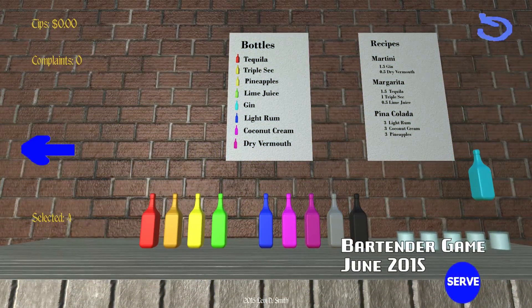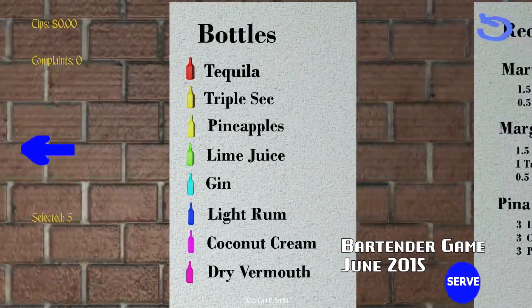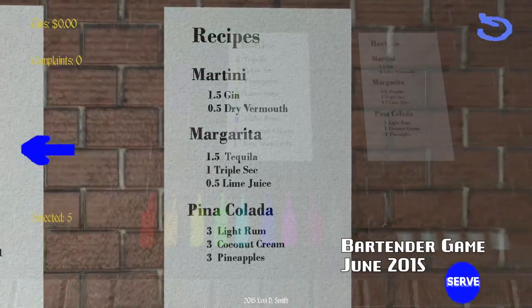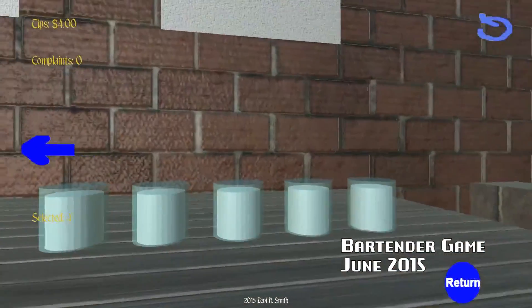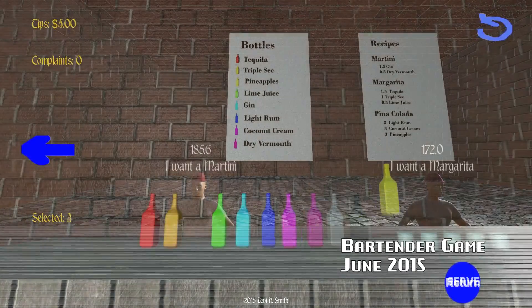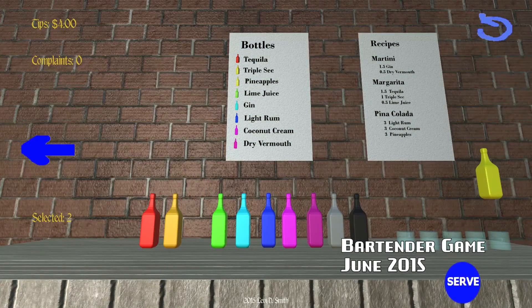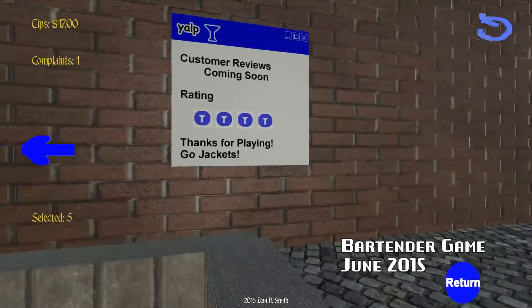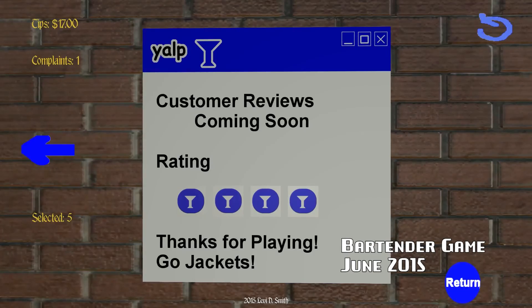Bartender Game is a game where you are the bartender. You must make the drinks based on your customer's request. If you make the drinks correctly, then you will get big tips. You must make the customer's drinks correctly before they leave. The types of drinks and the recipes are listed on the wall. If your customers are unhappy, they will leave you a bad online rating.